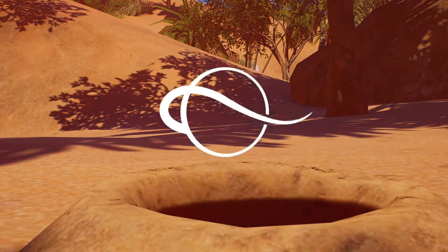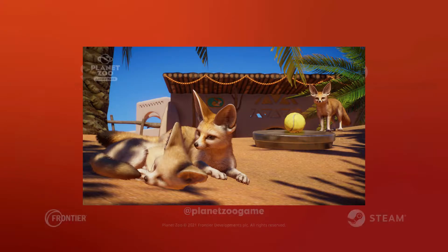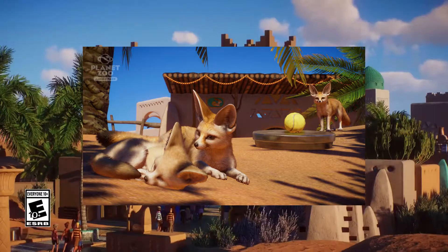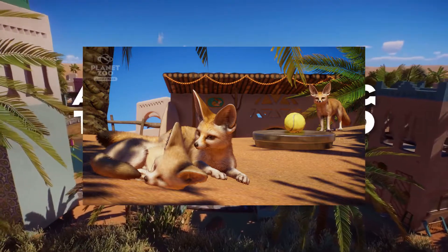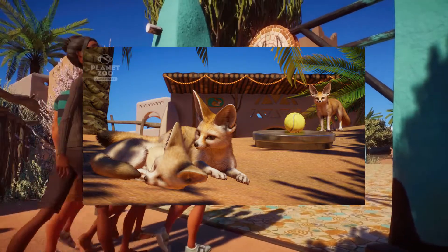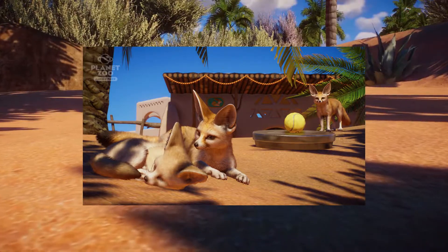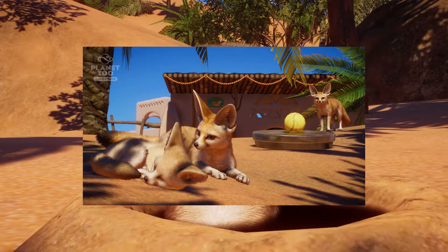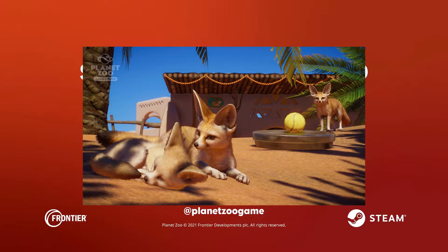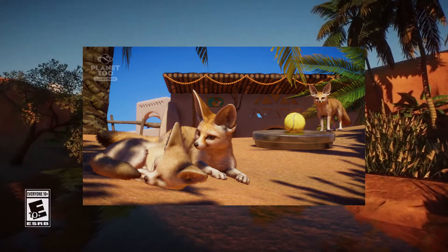Then we have the fennec fox — probably the cutest entry in this DLC, quite possibly the cutest animal Frontier has ever produced. These things are adorable. Can't wait to put them in my zoos and start modding with them. We finally have a tiny little canid to mess around with, and this model will probably also work for very small cat rigs and other small animals — we're finally going to get those to work well in modding. In this screenshot for the fennec, we can also see a new fence in the background, some new artwork, and what looks like a new tennis ball enrichment item.